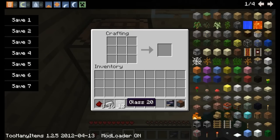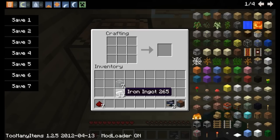To make a monitor, you need five glass in an X shape, a piece of redstone at the bottom, and fill the rest of the spaces with iron. That gives you a monitor.